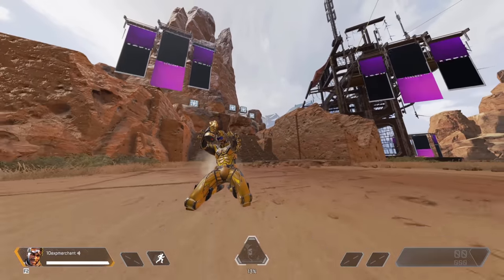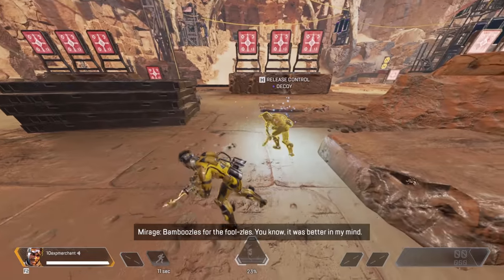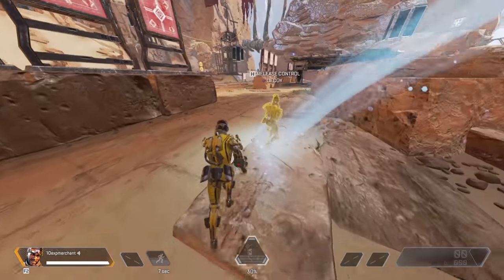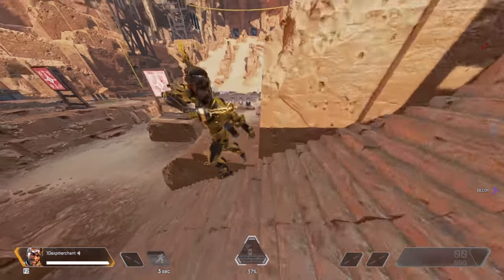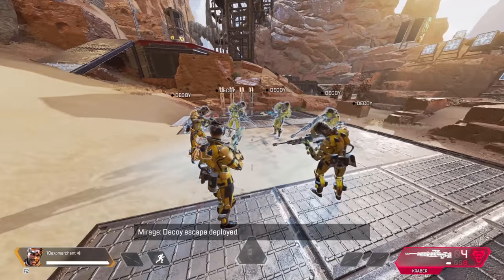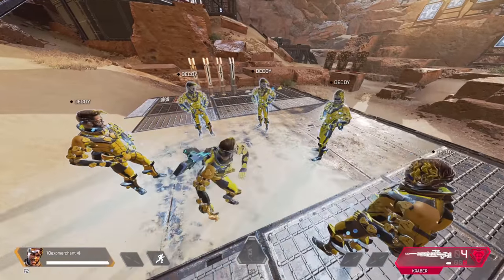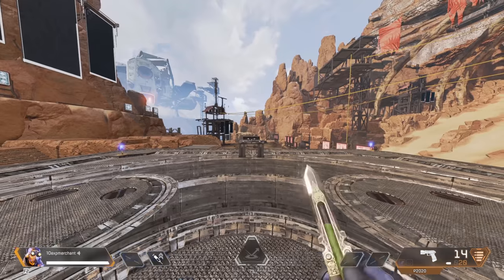Mirage's goggles actually go down when you own the heirloom and have it equipped — that's really neat. The decoy also holds the heirloom, but strangely enough, when you use Mirage's ultimate and you already have a weapon equipped, when you go to equip the heirloom, it doesn't actually use the heirloom. This could potentially get you killed because people are going to know it's you if they know about this little bug.